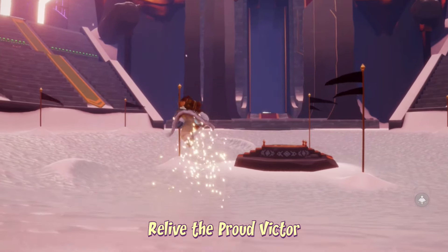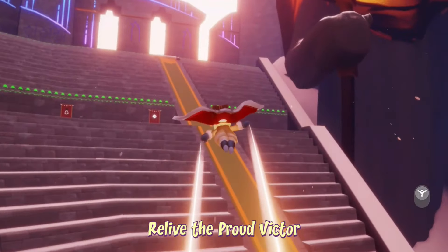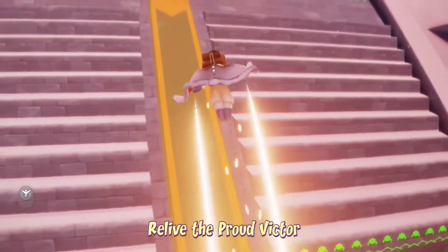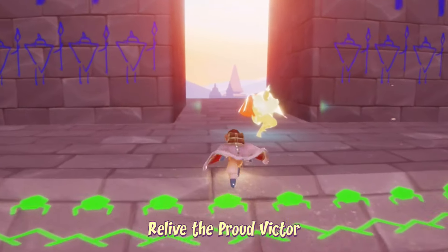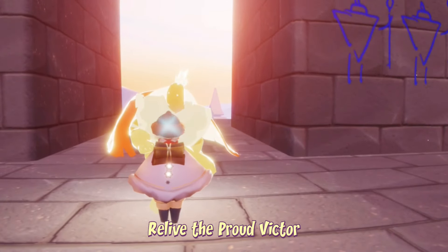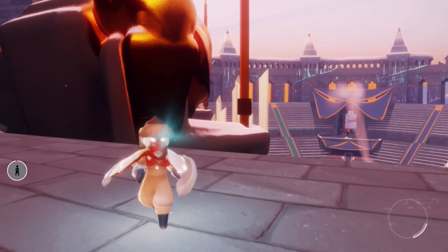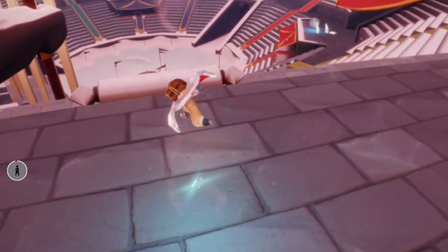Today's spirit to relive is the proud victor. We can find them on the far left side of the map if we just slide down all the way up here. They should have a red cape if that makes them a little bit more visible to you. We just have to follow them all the way down the slope and go around the ice rink just a little bit. It's a very, very easy spirit.